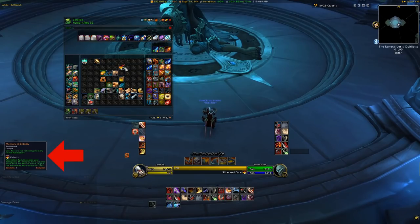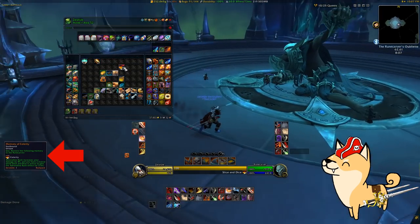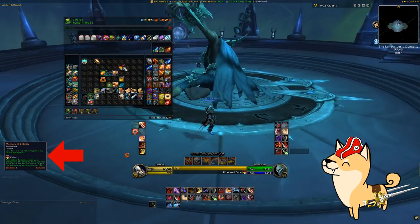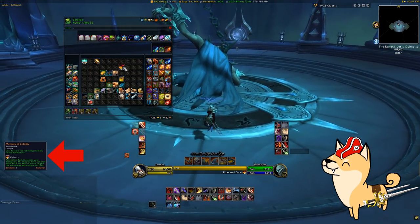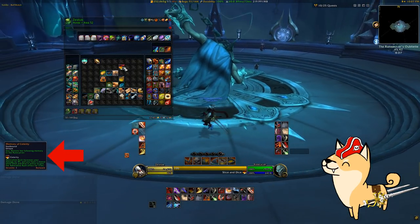These memories will come from a number of sources, such as dungeons, raids, world bosses, PvP, and Torghast. I'll put a link to a WoWhead article covering the locations of everyone's Legendaries in a comment below. For you sneaky rogue types out there, I'll be doing several videos this week explaining what each Legendary power we have is and what it might be useful for, as well as where to get them.